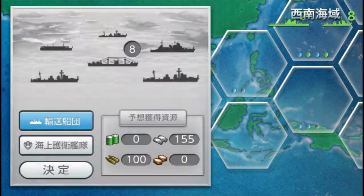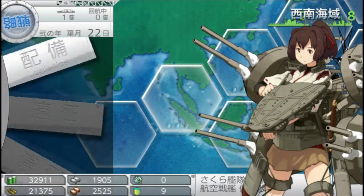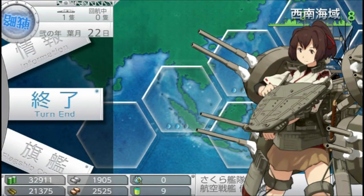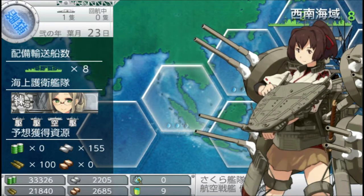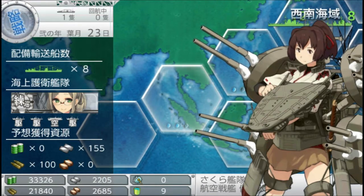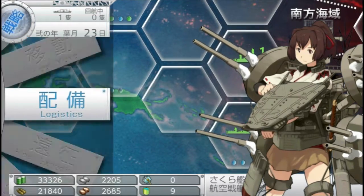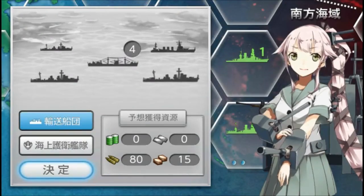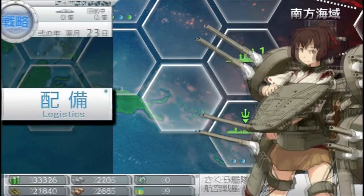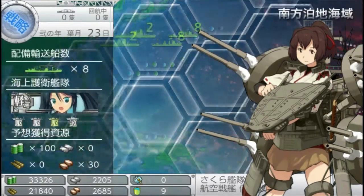Now you'll notice that we are going to gain 100 ammo and 155 steel. You can see right now there was an increase in the amount of resources we earn every turn we end. And if you have some spare transfer ships, you can use them too — increase your resources for other hexagons that have low transfer ships.